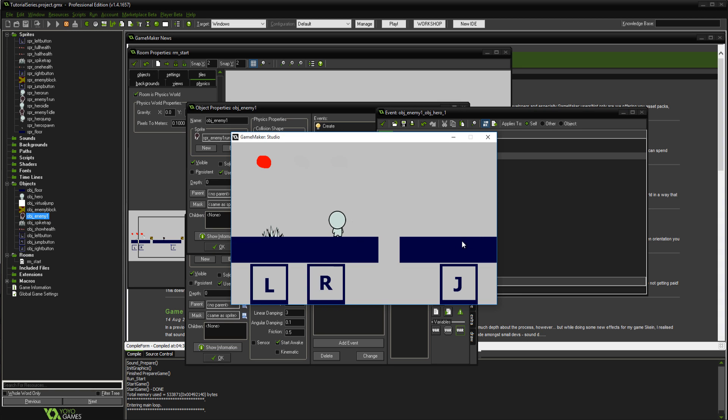Now we want to make the enemy a bit tougher — he's going to shoot out a projectile randomly every few seconds. If you get hit by the projectile you take damage and go flying back, so let's set that up.